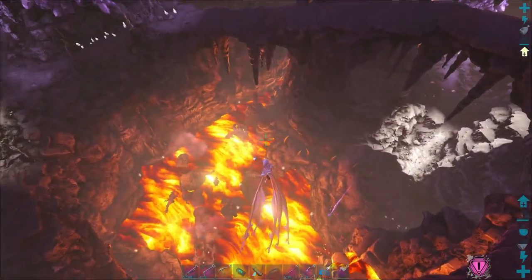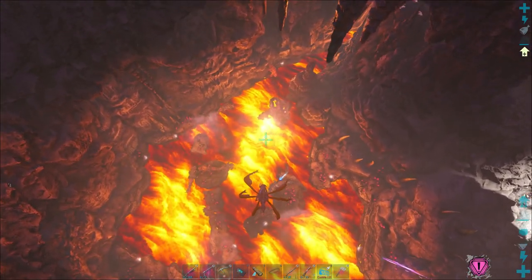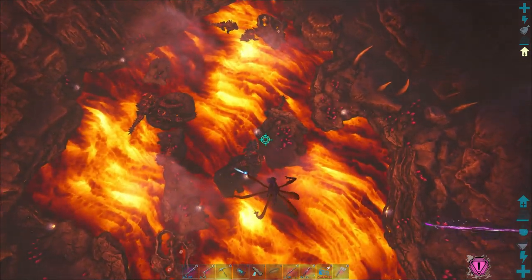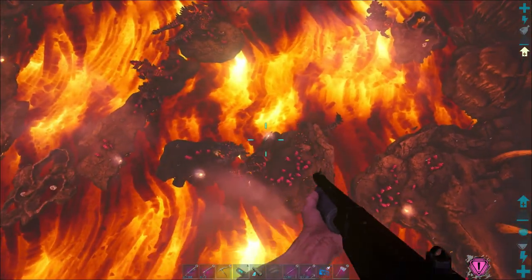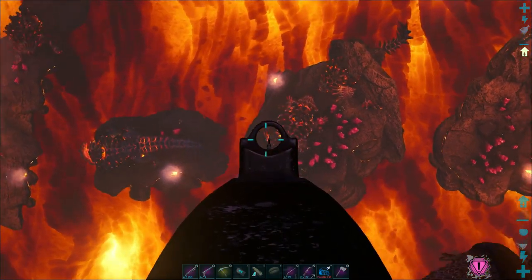You just need a shotgun and a bunch of ammo. You come in here into the volcano, hit yourself up to the roof, and then you can lower down with crouch. It'll actually lower you down, and then you can just pull out your gun, and you're shooting fish in a barrel here.